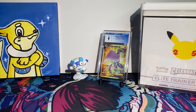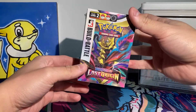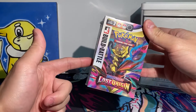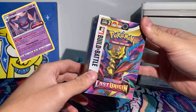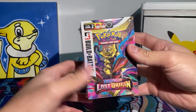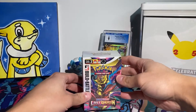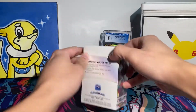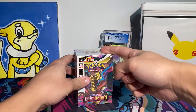We're back on that Lost Origin grind. We're going to be ripping open a Build and Battle box of Lost Origin. These boxes come with one special promo — hopefully we can get the Gengar. It'll be the first time I'm ripping a Build and Battle of this set, and the Gengar probably holds the most value and is the most sought after of the four. It also comes with four booster packs, which is a killer deal.